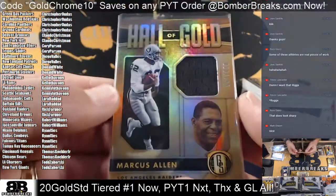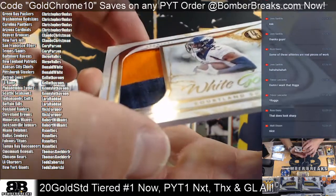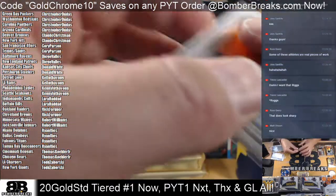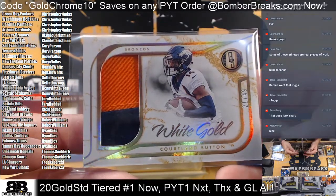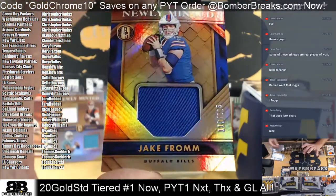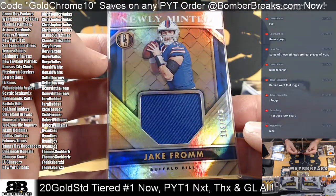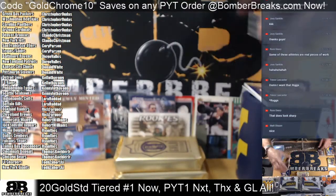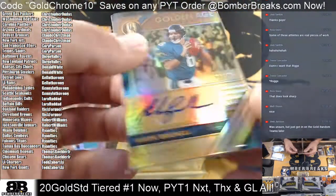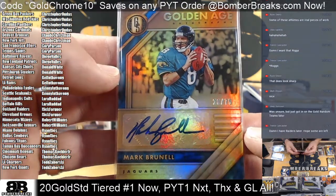LA Rams for Kelp. Rugs, Ruggs — either way it's good. David Arnett for the Raiders to 99. Marcus Allen, Hall of Gold, 50 out of 199. Raider spot — ridiculous! White Gold, 21 of 49, Courtland Sutton. New design on the white gold — I like that. Denver, Robbie. Jake from Buffalo Bills, 119 out of 225. Mark Brunell auto, Golden Age — the left-hander, 20 to 75.